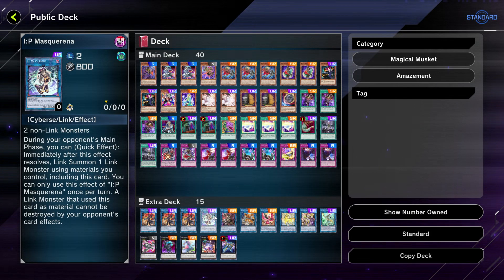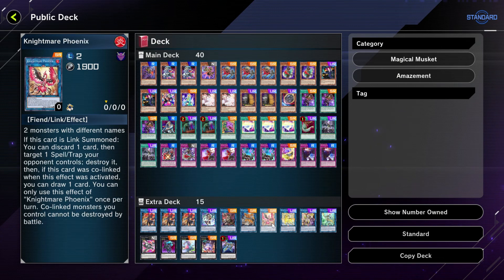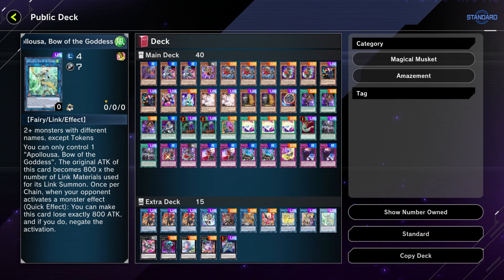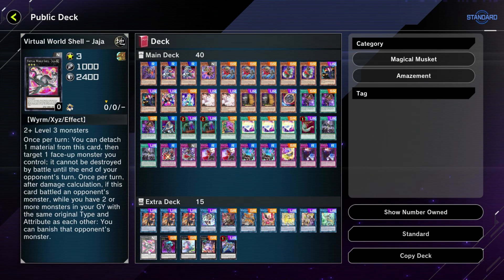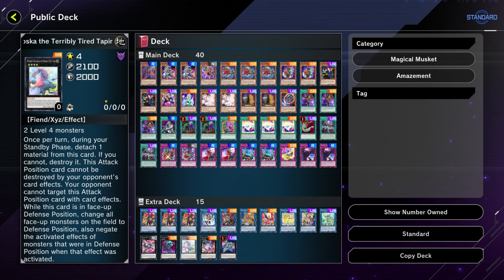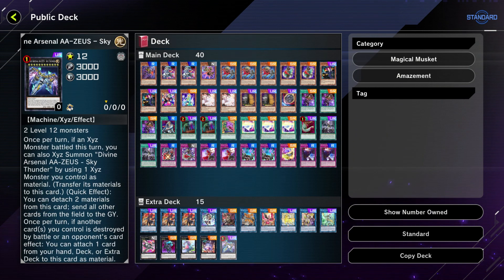Next we have IP Masquerena, a good staple link-two monster. We have Dark Charmer Gloomy, the Nightmare package with Nightmare Phoenix and Nightmare Unicorn, Access Code Talker to help OTK your opponent, one Apollousa Bow of the Goddess, one Virtual World Shell Jiji, one Phantom Knights of Break Sword, Number 41 Bagooska the Terribly Tired Tapir, Downerd Magician, and Divine Arsenal AA-ZEUS Sky Thunder. Thank you so much for watching — please leave a like, comment, and subscribe. This has been your magical musketeer and amazement deck profile.